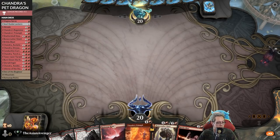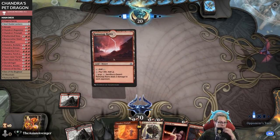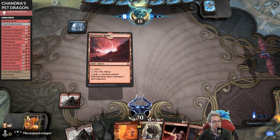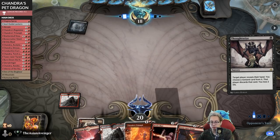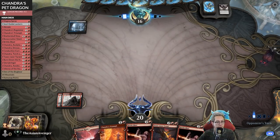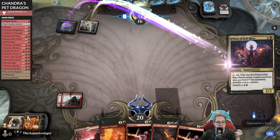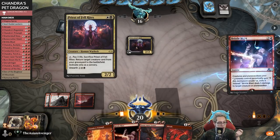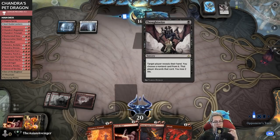We have three mana - we're one away from playing Town-Razer Tyrant. We have no Chandras, but that's just life. Hopefully the opponent isn't a control deck - looks like they are. Their Thoughtseize is not going to end well for us. There goes my Bonecrusher Giant - pass. Is it Rogues? Oh wait, it couldn't be Rogues - they'd have Lurrus. It's just Esper. Oh, it's Esper Reanimator.